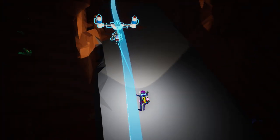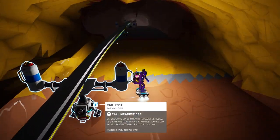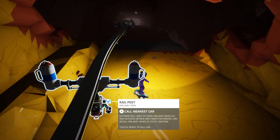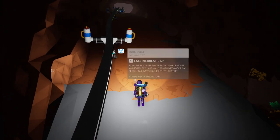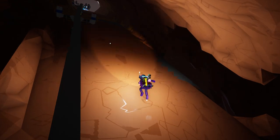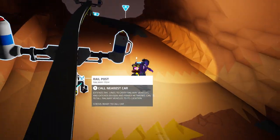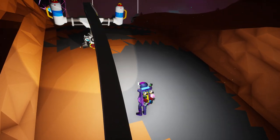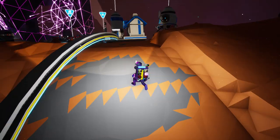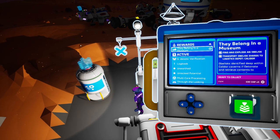I'm just going to move this pylon a little bit to straighten that line out. They do a nice job of a kind of glow so you can see where it needs to go. I don't know if it really makes any difference to how fast the train gets there - maybe it makes the line a tiny bit shorter if I don't have the curves in it. I just like them tidy. Let's go ahead and reclaim that mission.